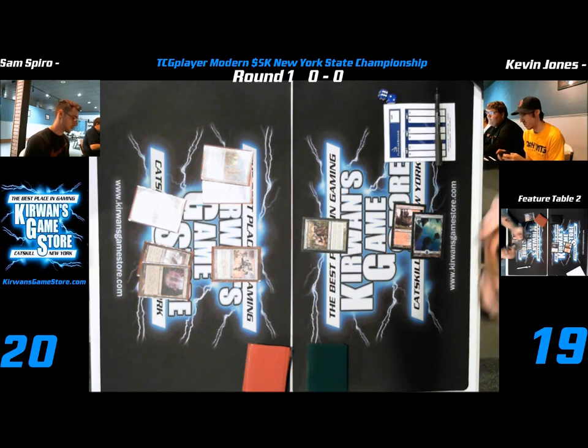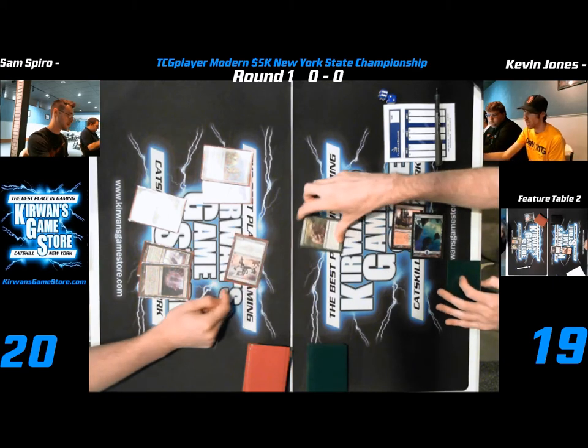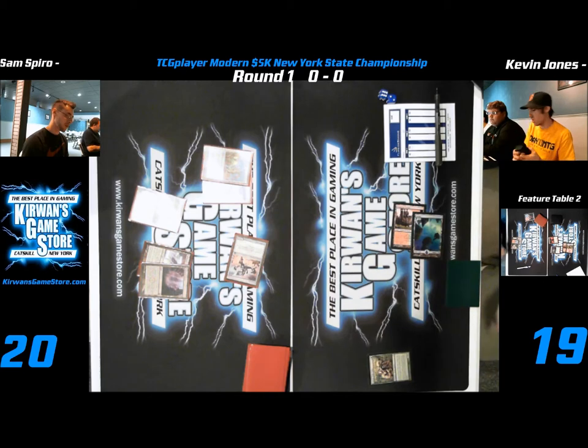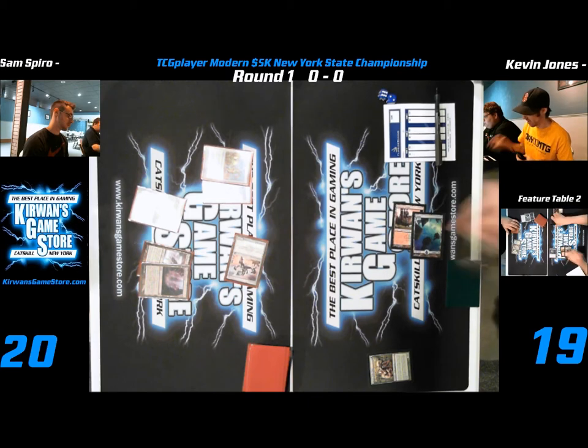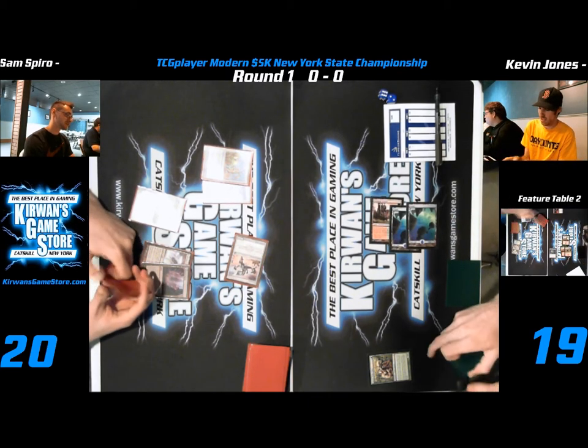What's underneath the Spring Leaf? I can't quite tell. Looks like another Memnite — or an Ornithopter. If it's Ornithopter, he'd be attacking probably, so he's gonna block and then sac, saving himself some damage. Sam got off to a good start here, but it looks like he just doesn't have any of the power cards. He's doing as well as Affinity can do when you play five cards on turn one and then don't do anything. He has a Galvanic Blast and a Shrapnel Blast in his hand — nine points of burn.